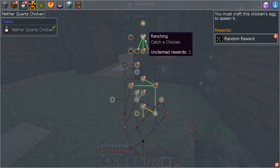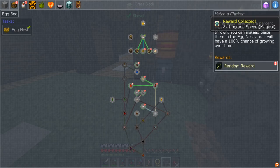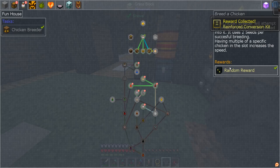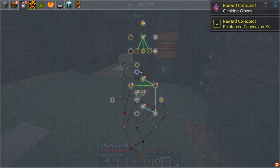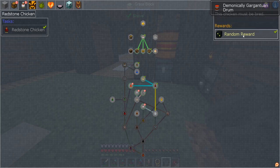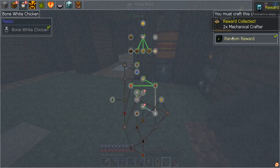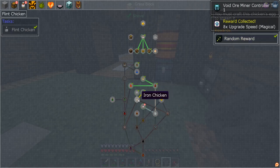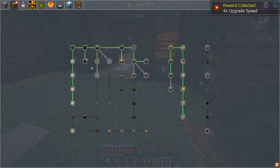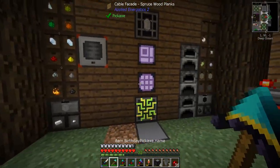We caught a chicken — three hoppers for it. We made a hen house and got upgrades. We made the egg nest off camera — another garden cloche! We made the chicken breeder and got a reinforced conversion kit. We made a log chicken — climbing gloves. We made a sand chicken, and the redstone chicken gave us a Draconic drum. The red chicken gave us mechanical crafters, and the flint chicken also has a reward. We need another quartz chicken. We got speed upgrades and a water mill from the seed farmer.